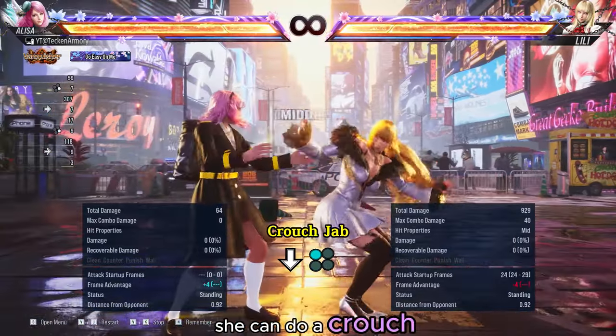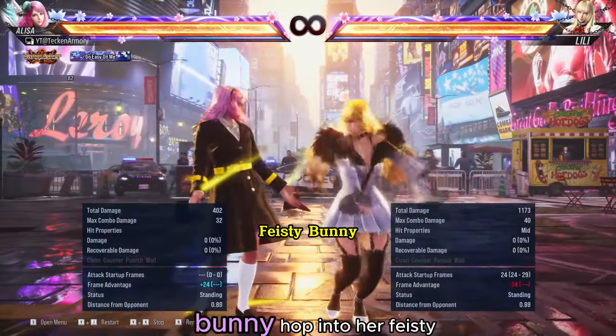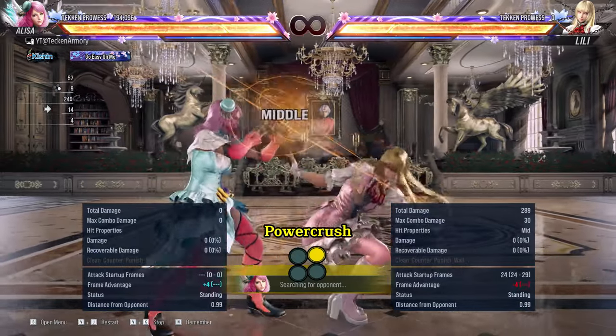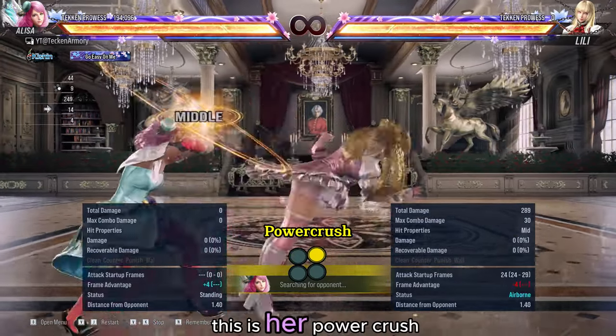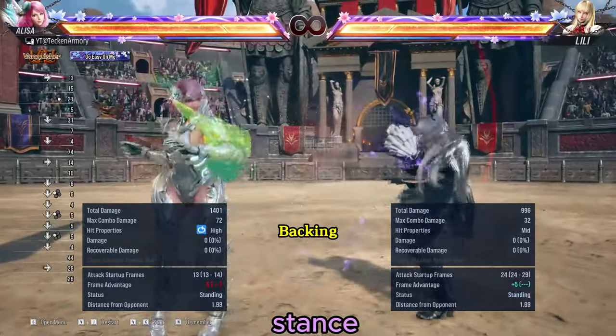She can do a crouch jab. She can do a sidestep bunny hop into her feisty bunny stance. This is her power crush option. She can also press back to go back to neutral stance.